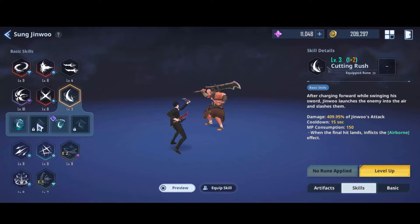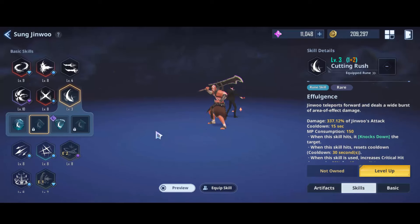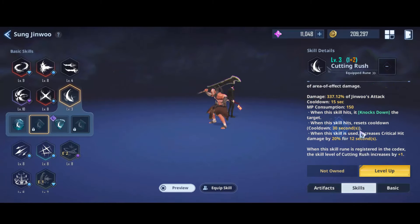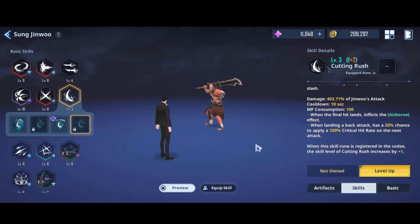Next we have Cutting Rush Effulgence. This is one of my favorites because it has a really fast animation. I really like flashy animation skills because when I use it on the Battlefield of Time, it cuts a lot of time for speed runs. On top of that, it also buffs you with critical damage, although it's a little lower than Earth Shock — it's only 20%.